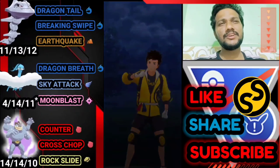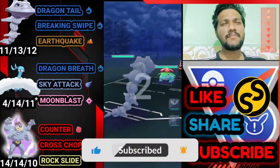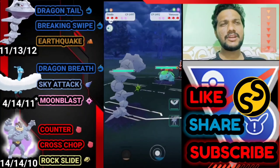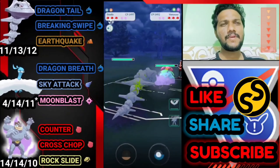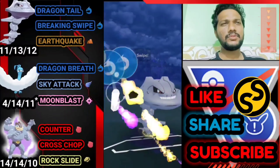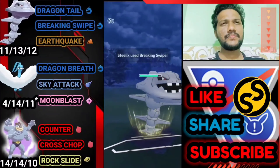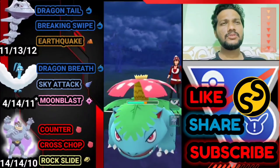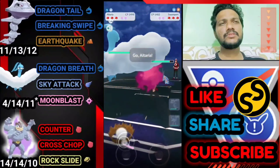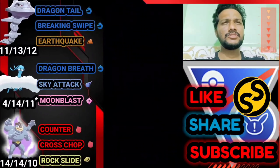Moving on to the next battle. Steelix has been sent out — it's an average start. Going for Breaking Swipe first. Almost took 50% of his health. He brings out Swampert so I'm definitely bringing out Altaria — and he just surrendered because he can't win from here. GG for us.